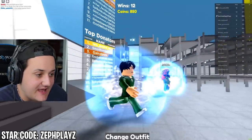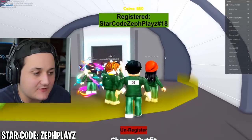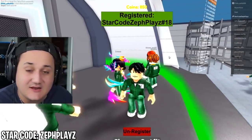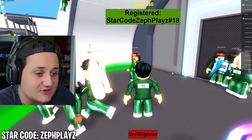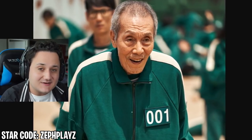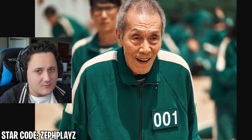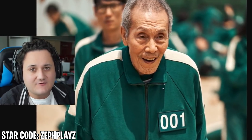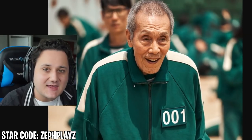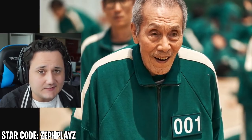I am in Squid Game and we are here as player 456. Obviously it doesn't say the number on there because they have their own outfits, but you can imagine how good it looks. We got the face and the hair — I think I'm the only one here who actually looks like they're playing in Squid Game.